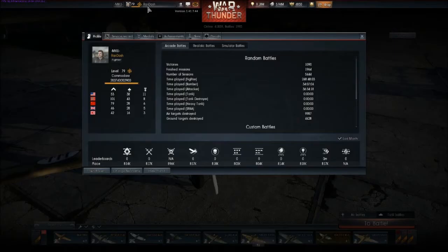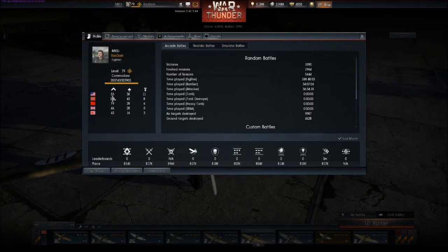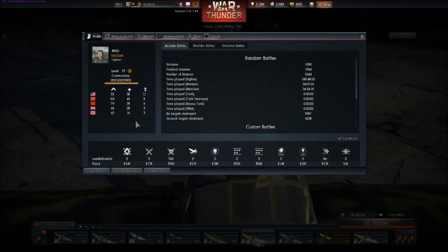If I click into my player card you can see down here below your level you have number of units owned. That'll show the country and how many units in that country you own. And then this will show how many elite units you have.